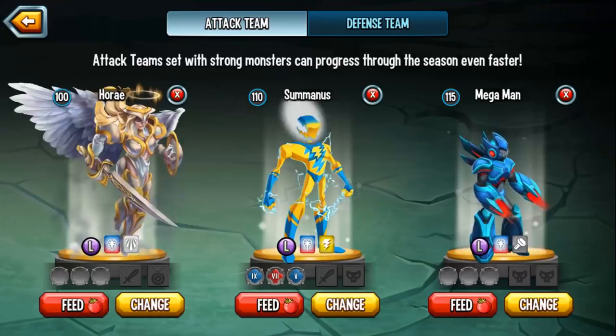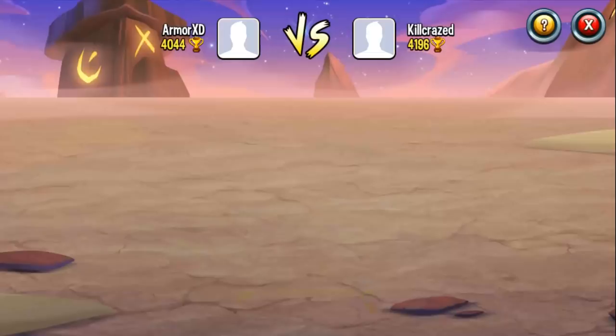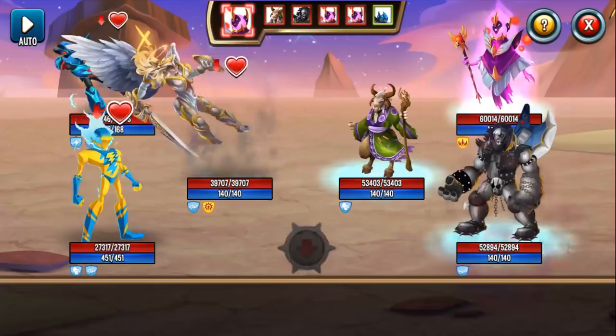Looking at this team, I'm going to take on Kill Craze so you can see. All of them are level 130 — they're definitely going first. Look at those crazy speeds. Ruby has 11,800 speed. As for me, I have 3,000, 3,000, 3,000. Let's click fight. Ruby goes first — and as you can see, evasion is on all of my monsters.